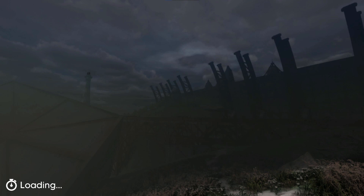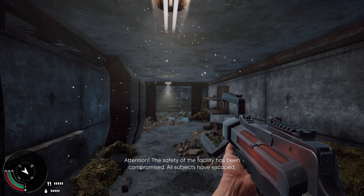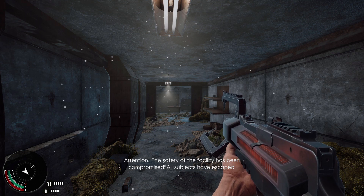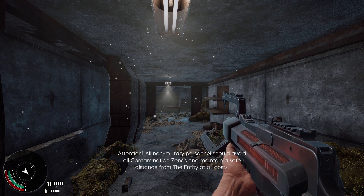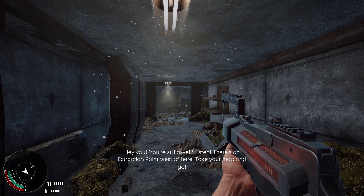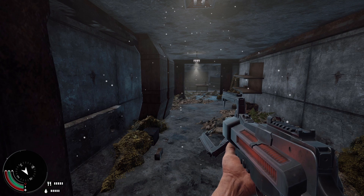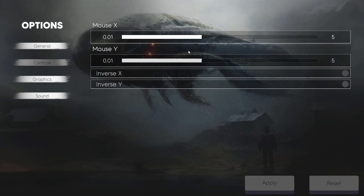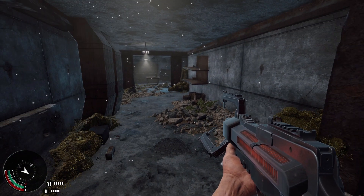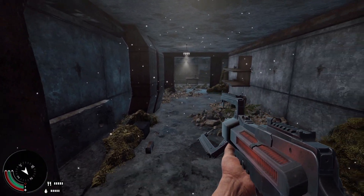There's no music as you can tell. I've kept the sound settings as they are, so I don't know if we might need to change them. In-game announcement: 'The safety of the facility has been compromised. All subjects have escaped. All non-military personnel should avoid all contamination zones and maintain a safe distance from the entity at all costs.' A voice says: 'Hey you, you're still alive. Listen. There's an extraction point west of here. Take your map and go.' The mouse is very sensitive — I've got to change that. That's still very sensitive. Let me just change it on my mouse itself. That's a bit better.